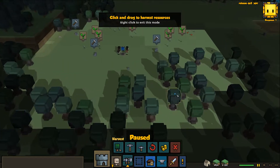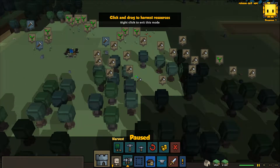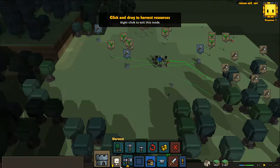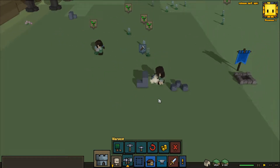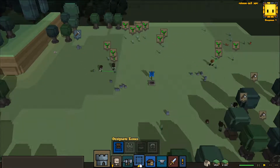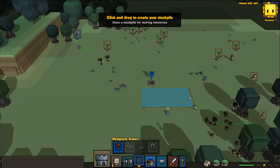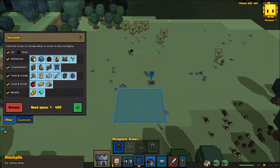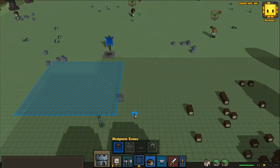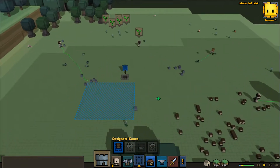We're gonna go ahead and plop ourselves down. The clearing would probably be nice, actually. I just don't know what this is all about, but we'll do something with that at some point. We're just gonna plop ourselves down right up here. Perfect. So now we're gonna name our settlement. I didn't think of a name for this — I really should have. I'll go with Barkdale. That's a good name. Because it's all wood and everything around here.